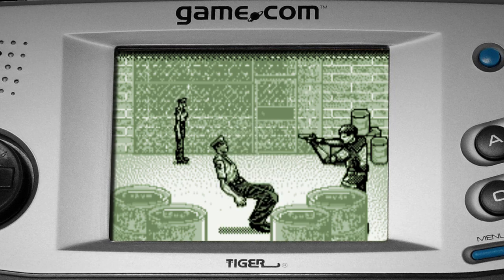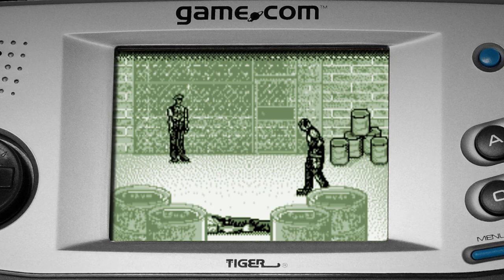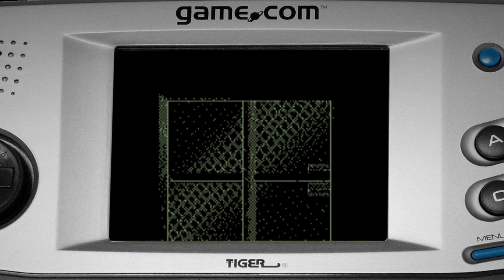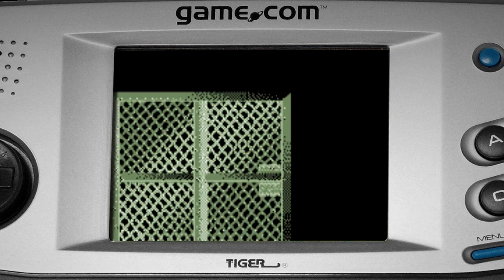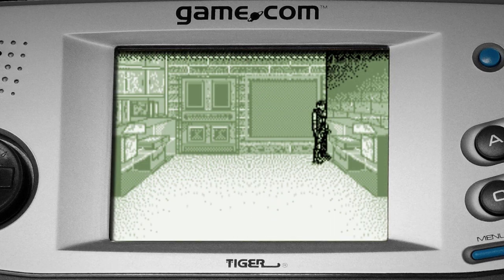The sound effects are highly compressed but easy to recognize. The black and white graphics are surprisingly detailed with large characters. Like other Game.com games, this makes for impressive screenshots, but seeing the game's poor frame rate tells a different story. Leon's movement is limited to the four cardinal directions, but the designer still opted for tank controls.